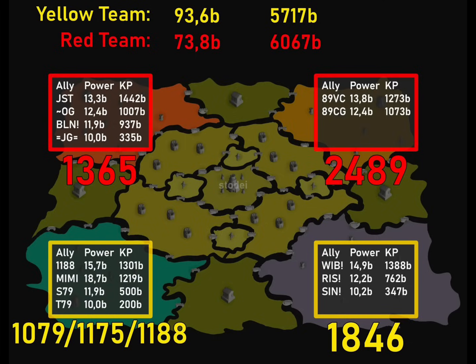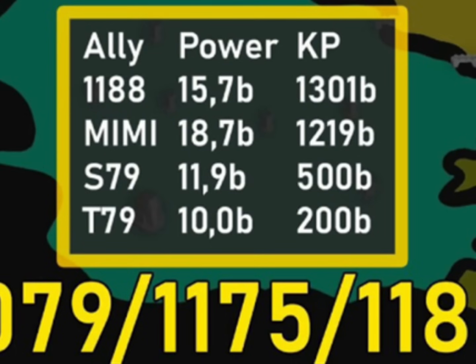So once again, the kingdoms involved are 1365, 2489, 1846, and the water camp, which consists of 3 kingdoms: 1188, 1079, and my personal favorite, which happens to be Mimi's Kingdom, 1175.